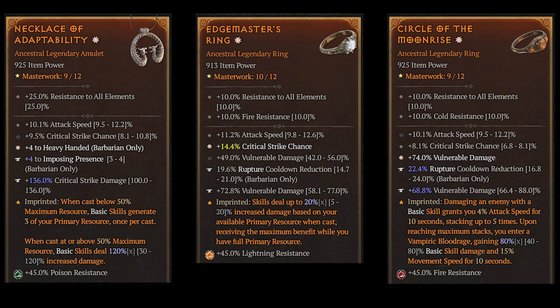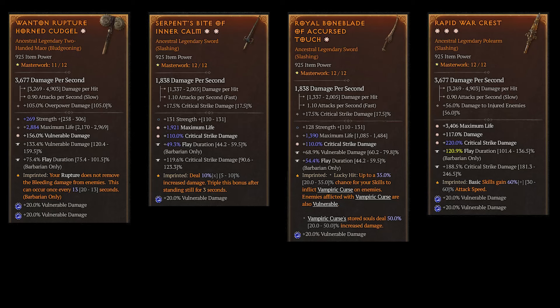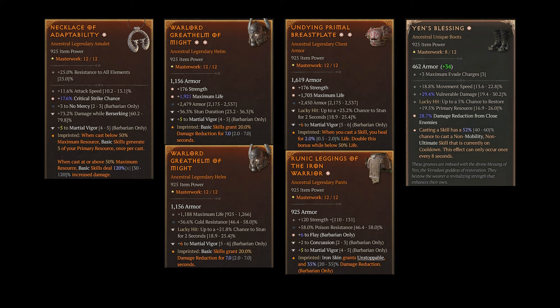The aspects are adaptability, moonrise, and edge master. Sometimes I even use a zealic amulet to become more tanky, but I lose a lot of damage then. On the weapons we need damage to vulnerable and critical strike damage, as well as strength and life. I use two one-handed swords and a polearm. On the two-handed weapon we play wanton and rapid aspect, inner calm and a cursed touch on the one-handed — the latter is not urgently needed. I also have switch gear in my sideboard for PvP, mainly for the tempers. I want to get martial vigor to 24 or 25 and stuns or freeze on lucky hit. Sadly my switch amulet is still missing cut to the bone. Gents blessing is also nice for more damage reduction and damage to vulnerable.